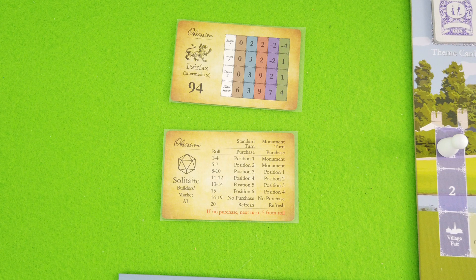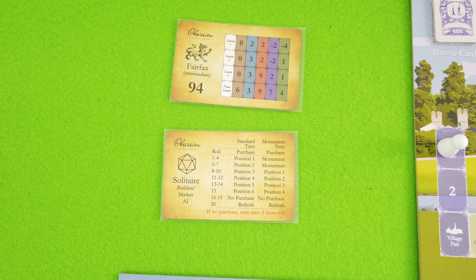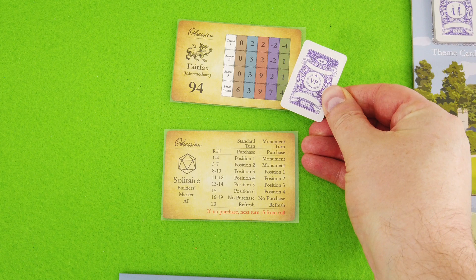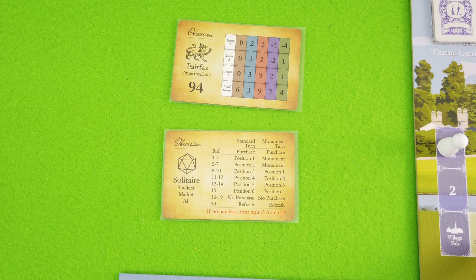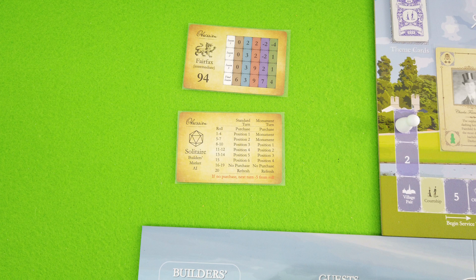After some internal debate I decided to go with the lowest intermediate AI, which is the Fairfax family. I need to score at least 94 points at the end of the game to beat them. But they also add any VP cards collected along the way — they get those whenever they beat me in one of the courtship categories. There's also a variant that adds any monuments they've collected to their total score, but I'm not playing with that.